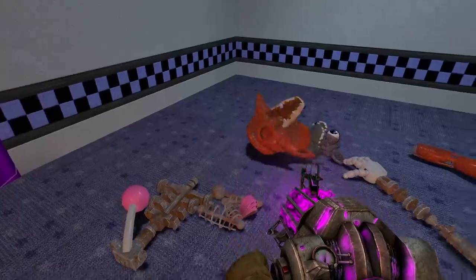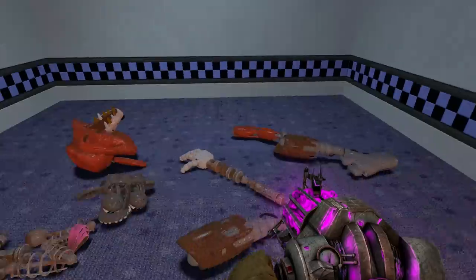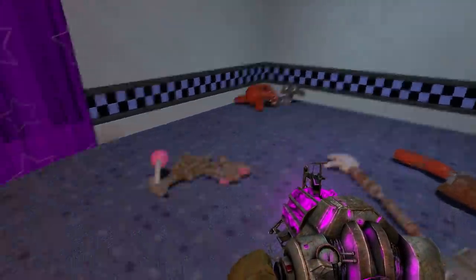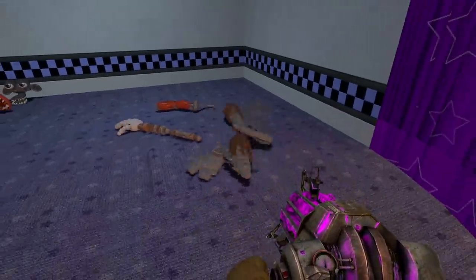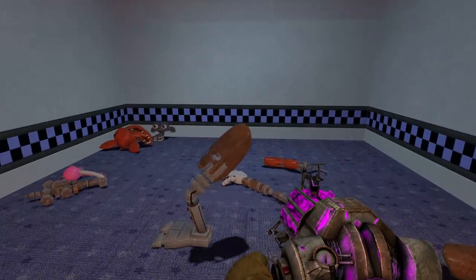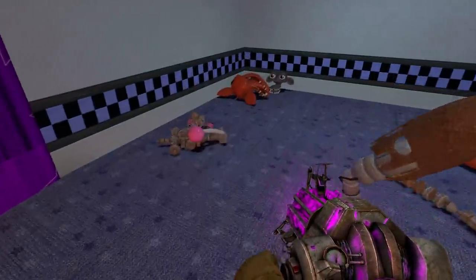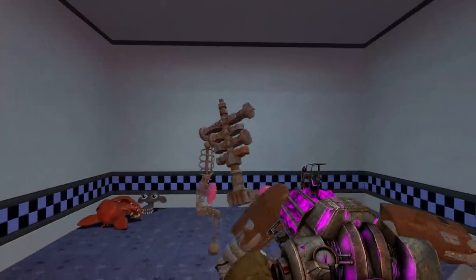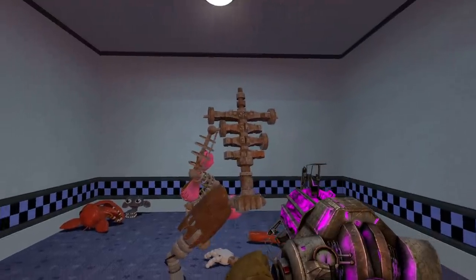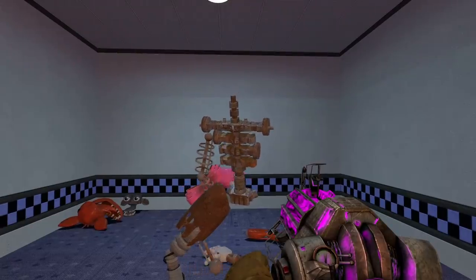They had to get this from some Fazbear Fright location — that's the only thing they treasured there, this Foxy mask — so I had to steal it from them. But now I got an endo head for it, and we're going to have to place that inside. But first we've got to construct the body and then worry about the head at the end. Let's put the legs together — we at least have Foxy's legs, so the kids will still be able to recognize him as a pirate. Let's go ahead and attach the endo torso to the legs.